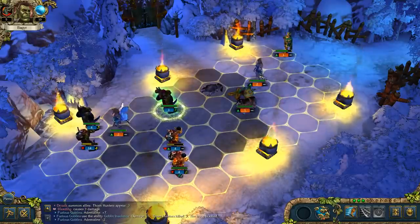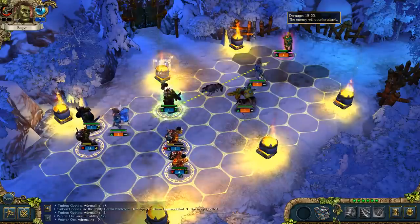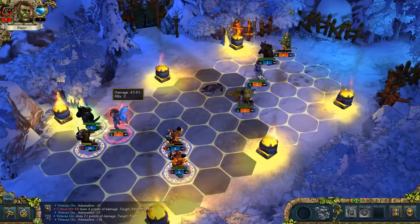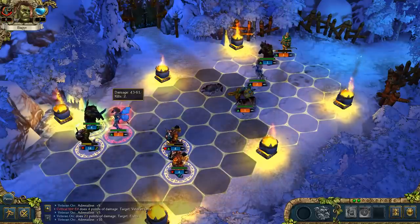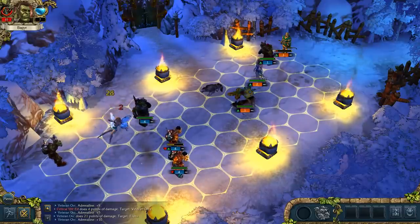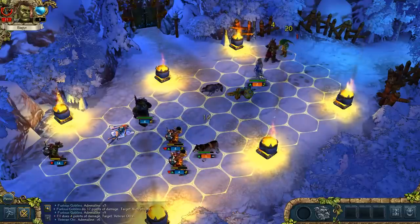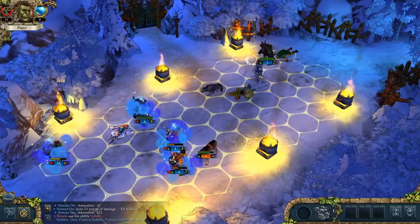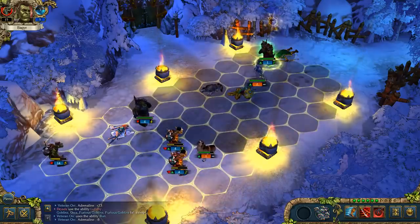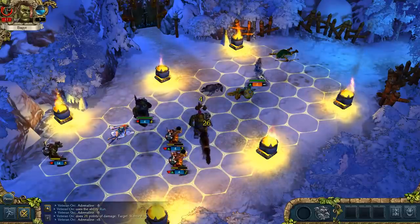We must kill that guy somehow. They're faster than we are. He feared us - perhaps he goes for the trap. Yes he does! At least we got a trap kill. She is calling in thorns. He's using up his special ability. I'll go here and leave the killing to others. She's putting our troops to sleep. Kill that guy - he will counter attack but we will strike again.